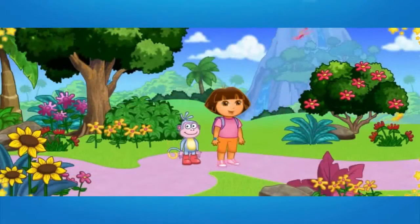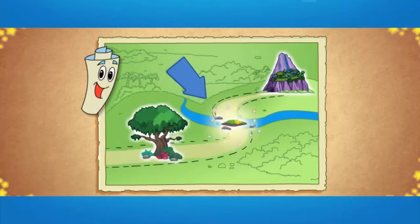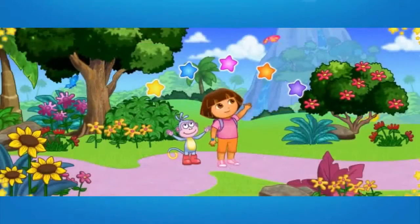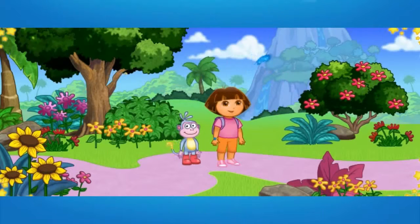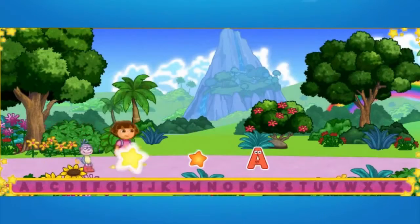We jumped into the book, and now we're in Alphabet Forest. The wind blew the letters all over. I wonder where they are. We need to check the map to find the missing letters. Map says we have to go to the ABC tree, over Alphabet River, and through Letter Cave. And that's how we'll find all the letters. These ABC Explorer Stars can also help us. We need to collect the stars to find all the letters. Stars — las estrellas. Let's catch them!